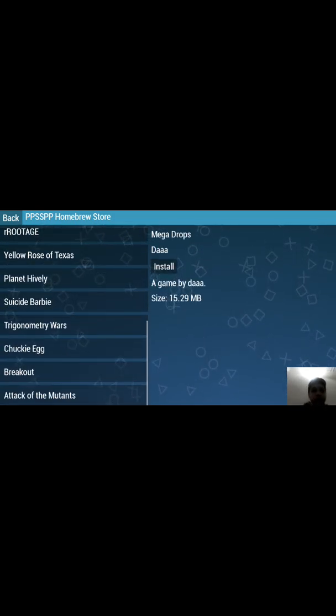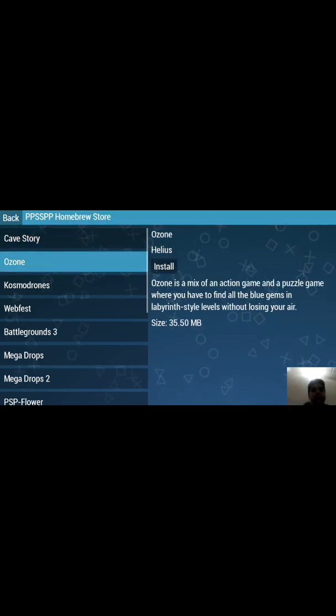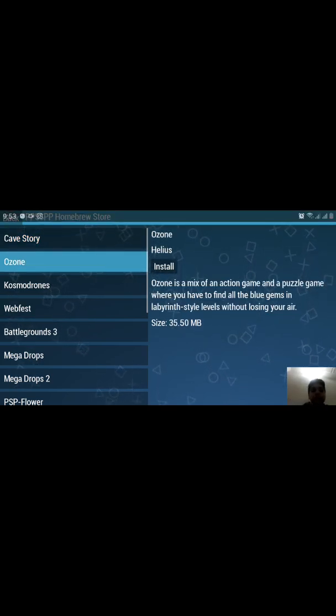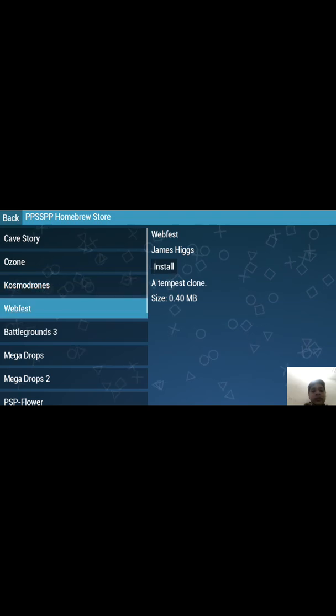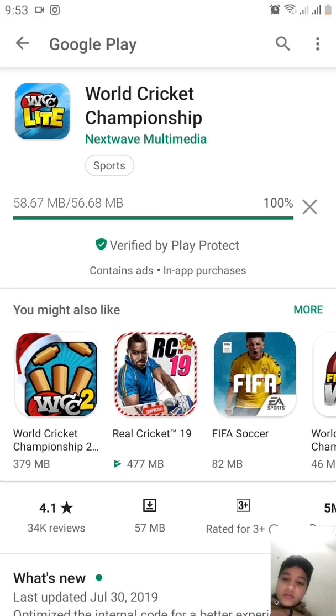You can install Cave Story — this is a game. You can install Ozone, and then you can install Cozumon. Let's see if it's installed. It's going to restart again, I think.